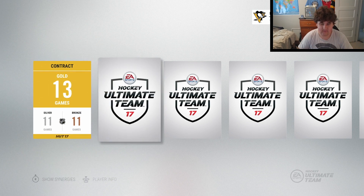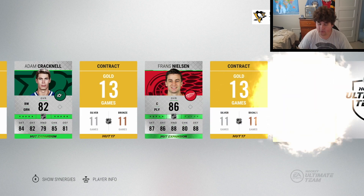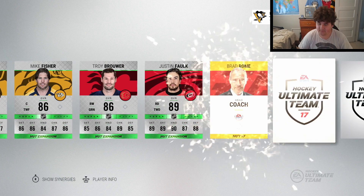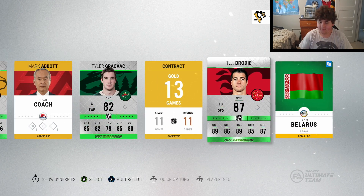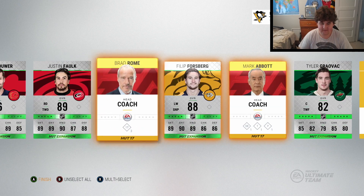I know we're guaranteed a draft collectible in those 100k packs, so I'm hoping to get maybe 10 in total and be able to do that set twice - that'd be pretty sweet. Anybody in this pack? Justin Falk 80 and Philip Forsberg 88 - not too bad right there. Two high-rated players, I'm going to keep those and see if they sell.